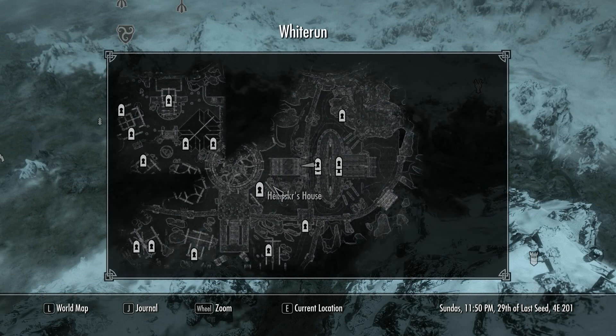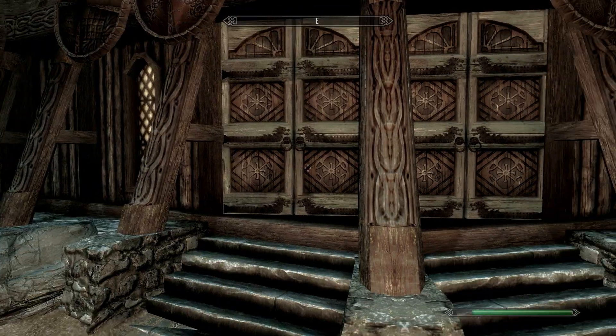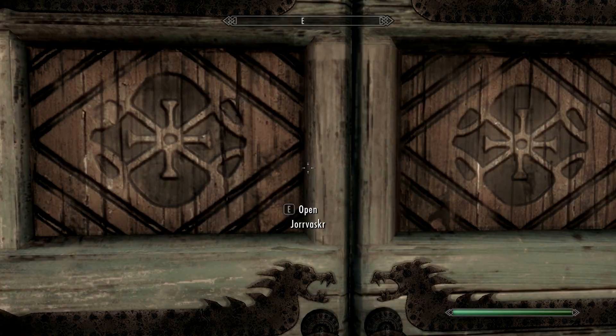What you want to do is go to Whiterun, which obviously is there. You want to go to the Companion House, which is shown there. It's in the upper right-hand corner of the city. It looks like this — it has a bunch of shields on the front. And what you're going to want to do is go inside.